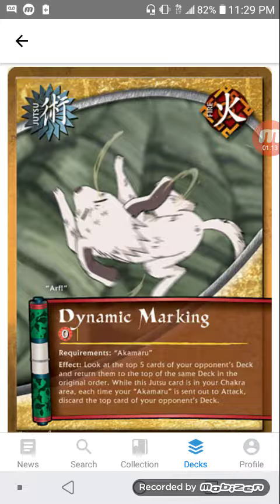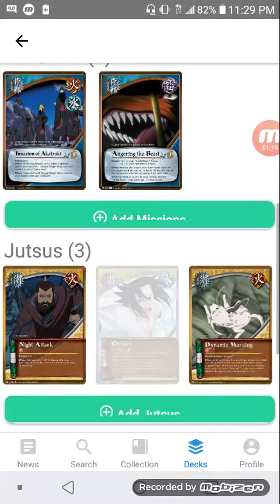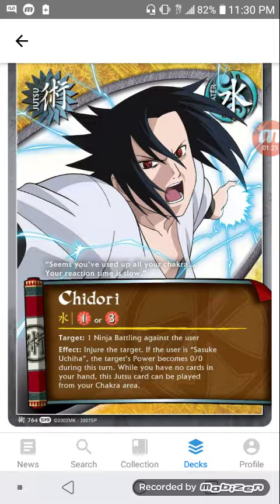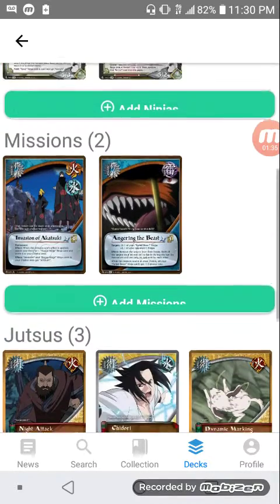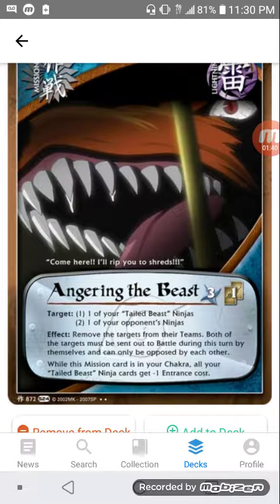This is useful obviously if you're using Akamaru Night Attack. Chidori could be used in any deck. In a water deck, Chidori is better because it will cost less to use if you actually have it in a water deck. But in any other deck you just pay three chakra to use its effect. Night Attack obviously just costs two chakra. Another card you can put into your chakra area from your deck using Utakata's ability